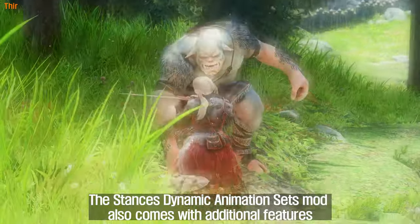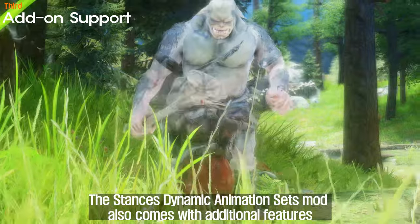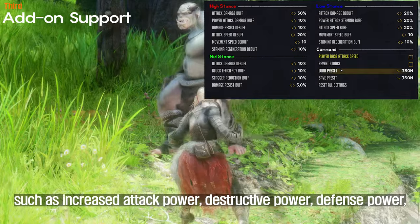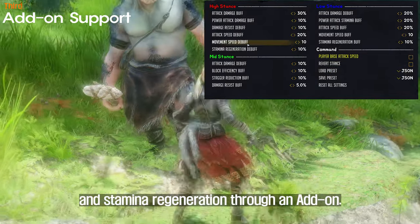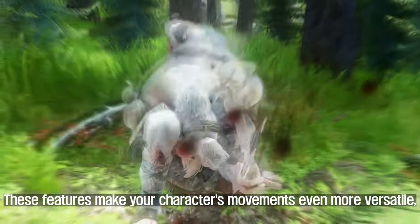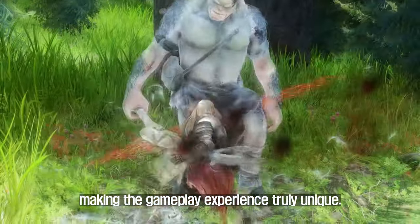The Stance's Dynamic Animation Sets mod also comes with additional features such as increased attack power, destructive power, defense power, and stamina regeneration through an add-on. These features make your character's movements even more versatile, making the gameplay experience truly unique.